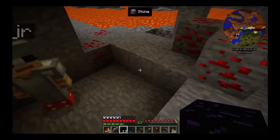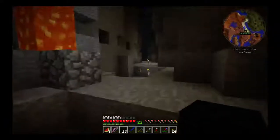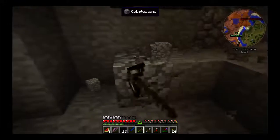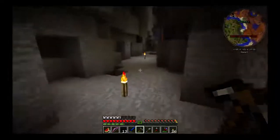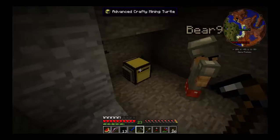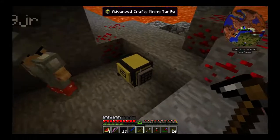Can you tell him to walk his butt back here? We need one more piece of obsidian to make an enchanting table. So we got the diamonds, we might as well get an enchanting table made. Turn right and turn right again. Do the hokey pokey, turn yourself around.